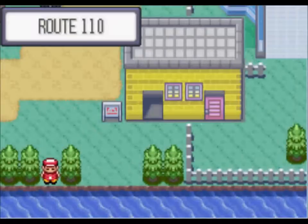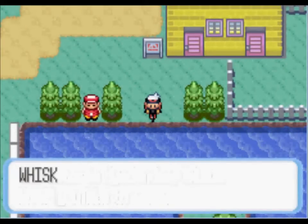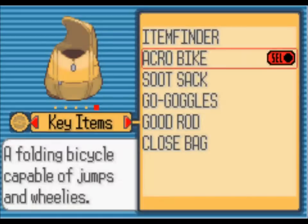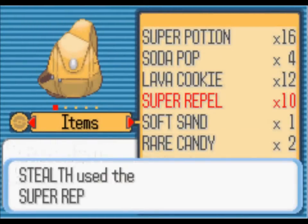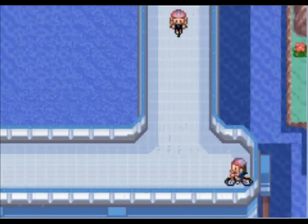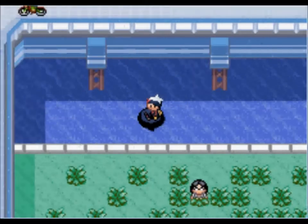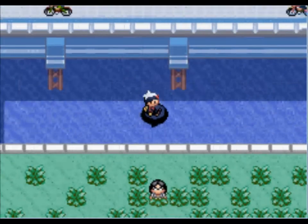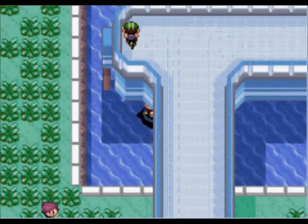What we're going to do next is go through here, and if you have the Good Rod you can catch Whalemers in here, which is pretty awesome. I love using Whalemer and Wailord — they're my favorite water Pokémon for this gen. We'll spray our Super Repels. There's a secret base there and an area we'll go back to later. I thought there was an item around here, and I guess not. Oh well.